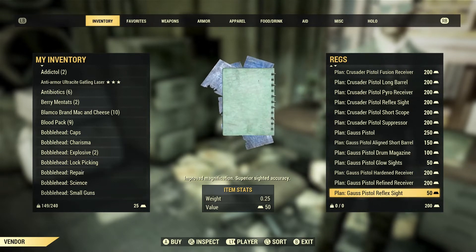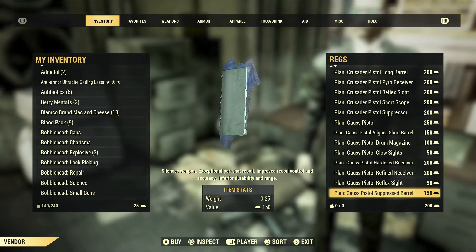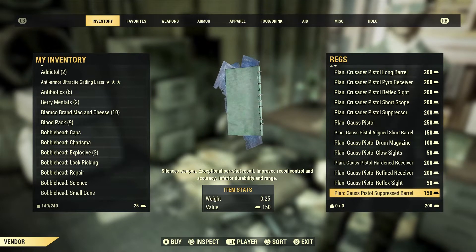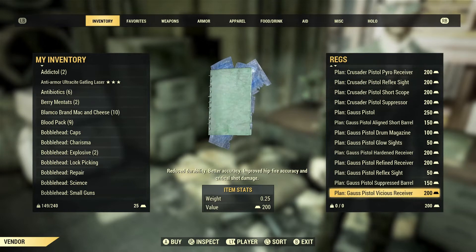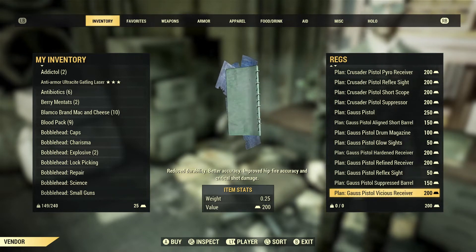The suppressor barrel silences the weapon, gives great per-shot recoil control and accuracy, but reduces durability and range. The vicious receiver also reduces durability but gives better accuracy, hit-fire accuracy, and critical shot damage.